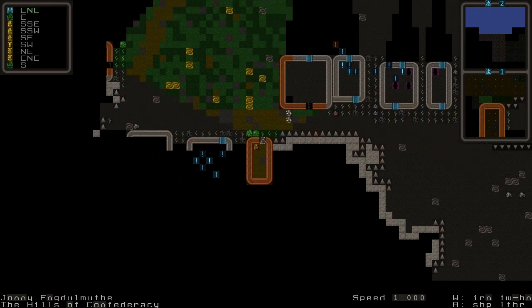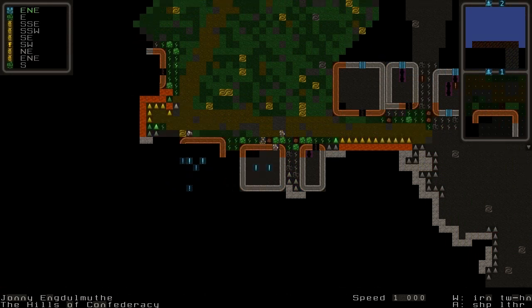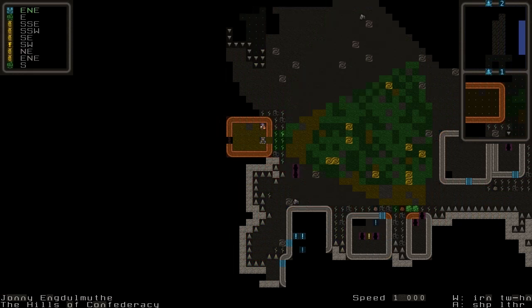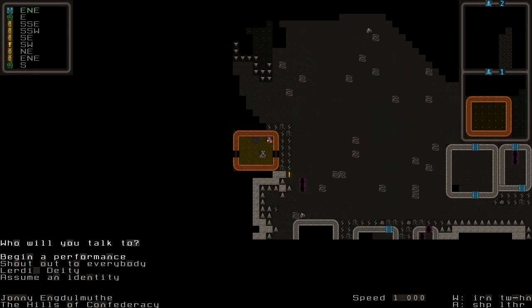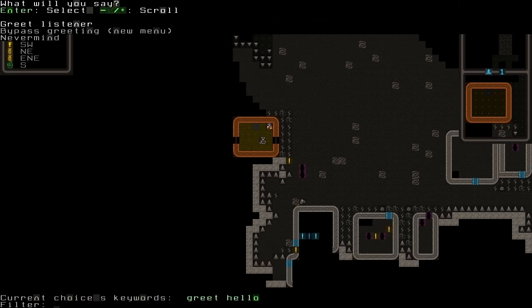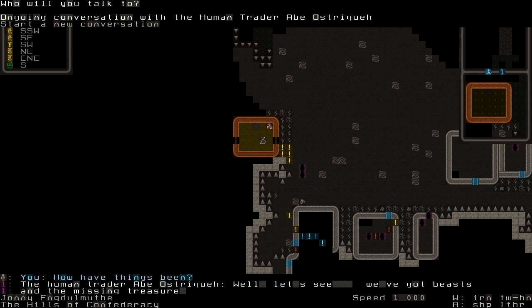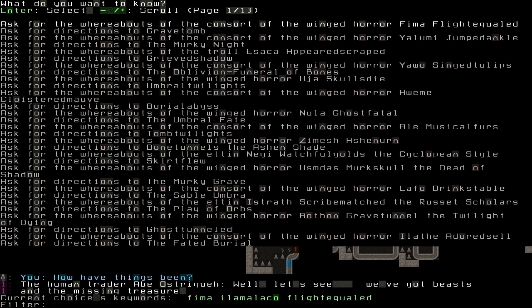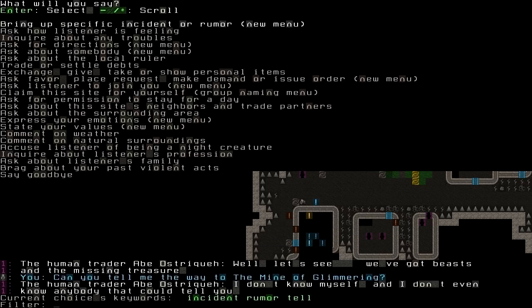Maybe that's the abandoned house. They're a traitor, but they've got nothing here. Missing treasure — which I don't care about. I'll just ask for directions. Let's try again — for fuck's sake. We'll ask them about the monsters or whatever.